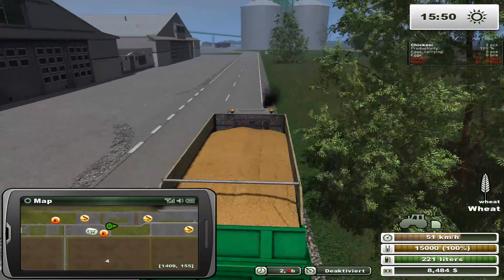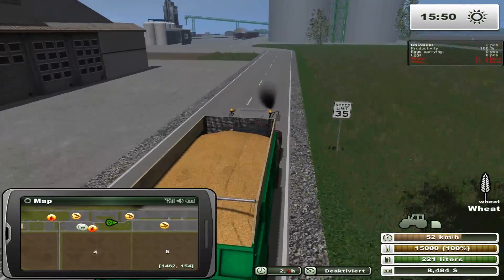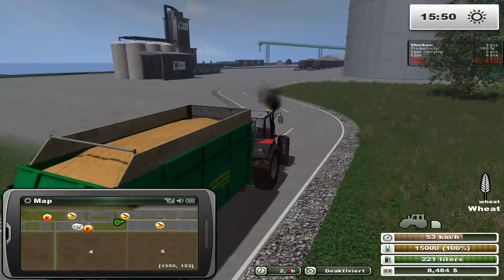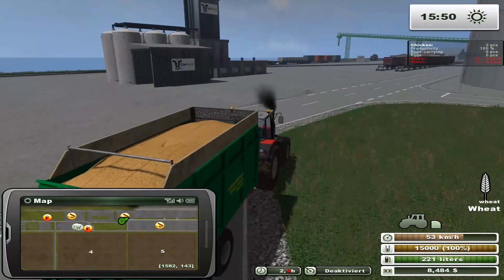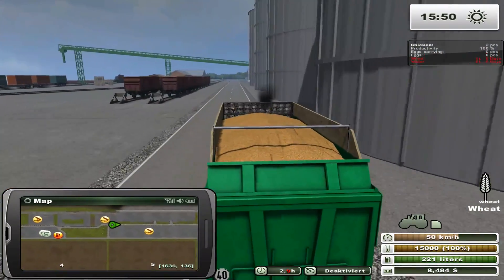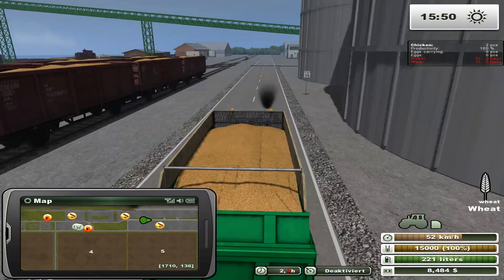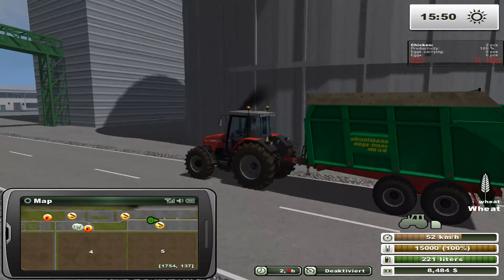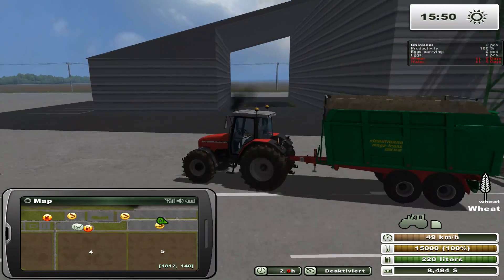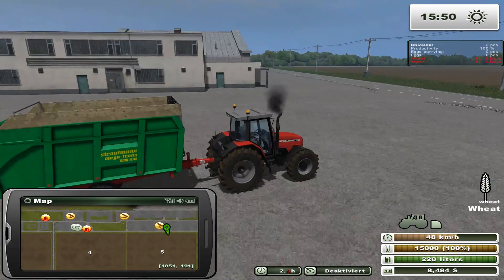This is where having a map that shows what's what would be helpful — identifying, hey, this is the mill. There's a cow wow sign — that must be for milk. What is this here? Car grill? I don't know car grill well enough. I'm not sure, but that's going to be interesting.